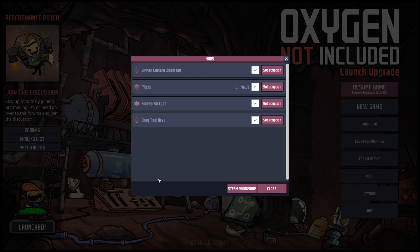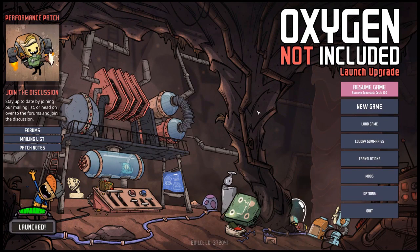Sweep by type adds a filter in the corner. If I select the sweeping tool and I only want to sweep up a specific type of object like igneous rock or iron, this allows me to filter that. And then finally, drag to area — when I'm dragging out a room, this just shows me the area size in the middle. Nothing overtly disastrous or scandalous.